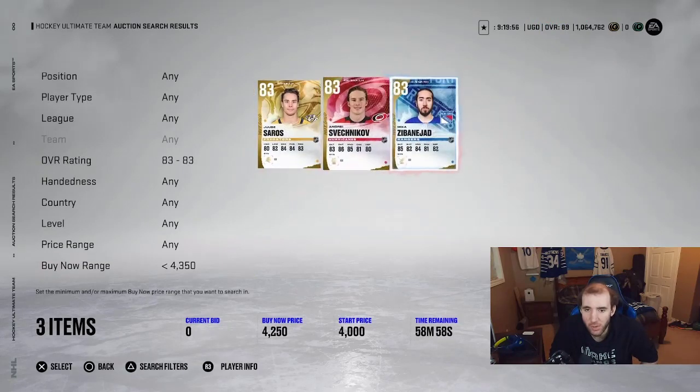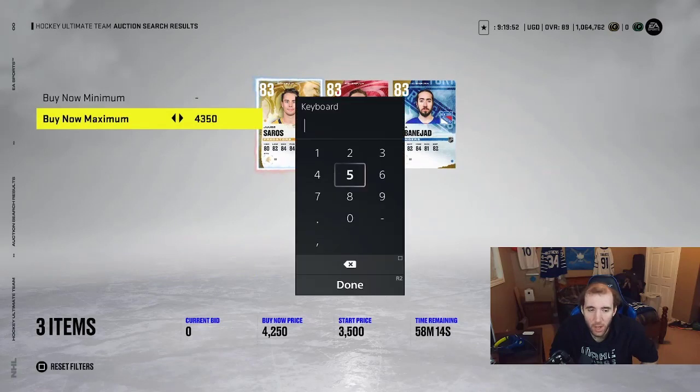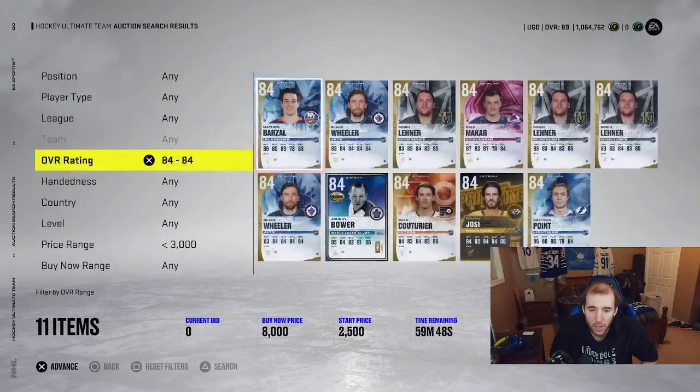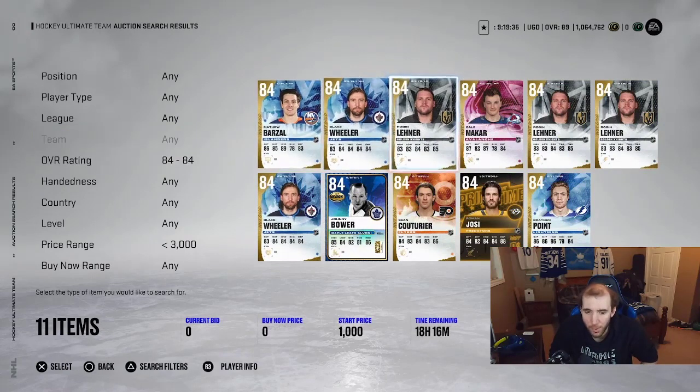You want to make at least 2k profit on these cards, so you can set your max bid at 3k. Every range can use this same approach — go to 3k and you'll see cards appear in that price range.